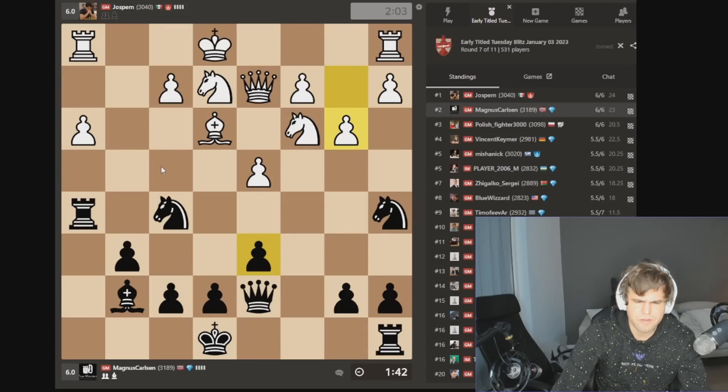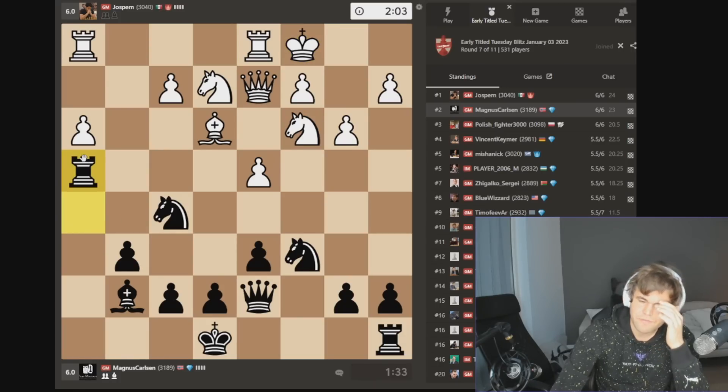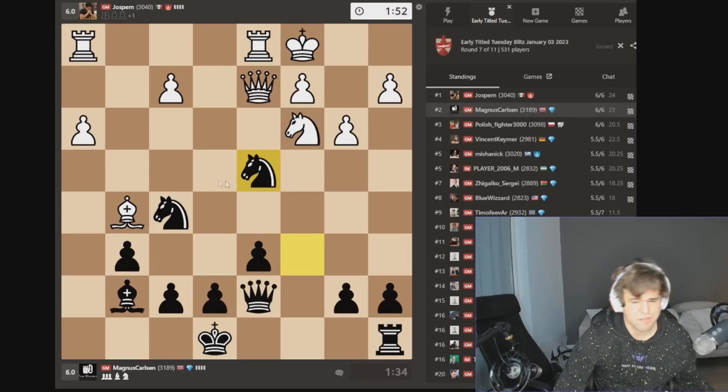I'm running into knight f4 — yeah, this is actually suboptimal. Let's go rook h4, attack these pawns. If he goes bishop g5 I'm chopping this off in a millisecond. It may not be great, but it just looks very attractive.